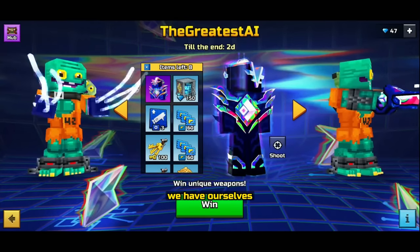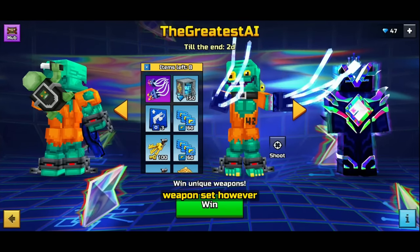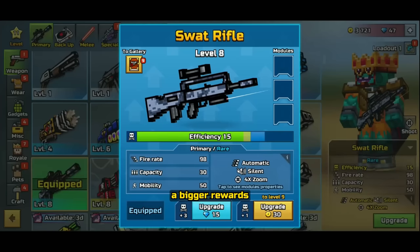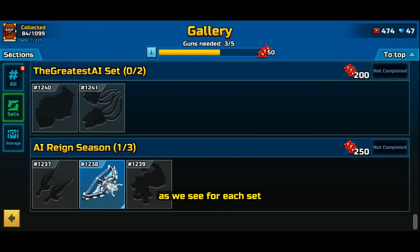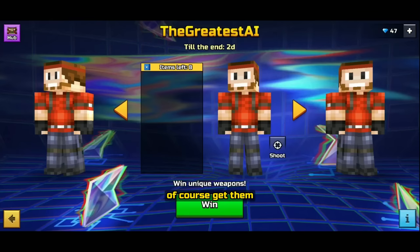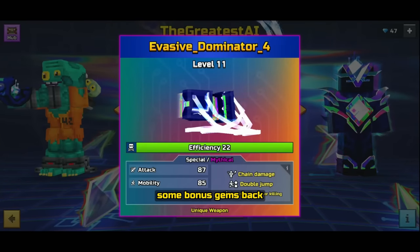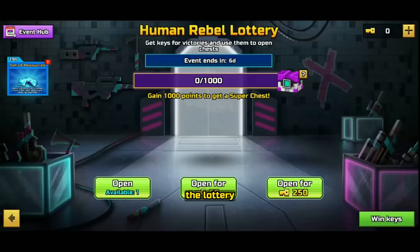Method number four is the event section. Events give you a free weapon set, and the latest sets that Pixel Gun 3D has been releasing actually have bigger coupon rewards — around 200 to 300 coupons for just two to three weapons. These are great sets for newer players too. It can be difficult to get these weapons, but if you do, it's incredibly beneficial in terms of coupons and also gives you bonus gems back.